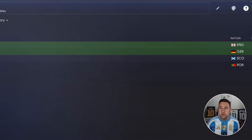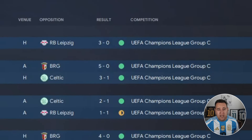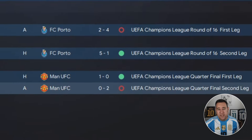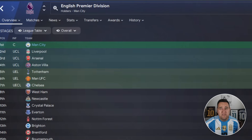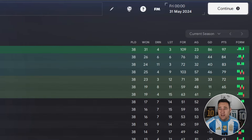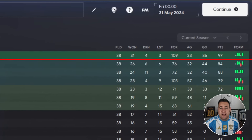In the Champions League group stages we didn't lose a single game — won five, drew one, finishing with 16 points. In the knockouts we beat Porto but couldn't get past Man United in the quarter-final, losing 2-1 on aggregate. In the Premier League we won 31 of 38 games, drew four, lost three, scored 109 goals, conceded only 23, with a goal difference of 86 and 97 points.